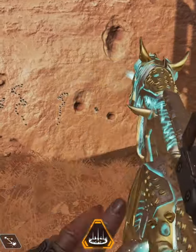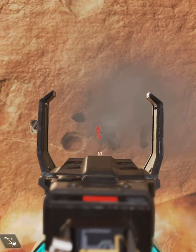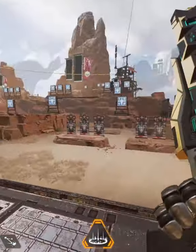These weapons are very similar — even the hip fire spread is the exact same — but the differences are important. The R301 wins at long range, the Flatline at closer distances. But overall, both weapons are really great and very similar.